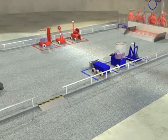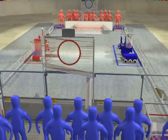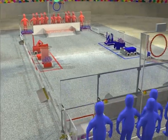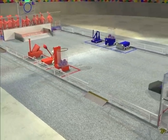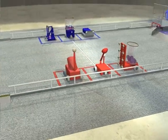This year's game is played on a 26 by 54 foot field. Three goal openings are located in each alliance station wall, through which your opponents will be able to score. Above each central goal is an illuminated target that is used by the automated vision system to determine range and